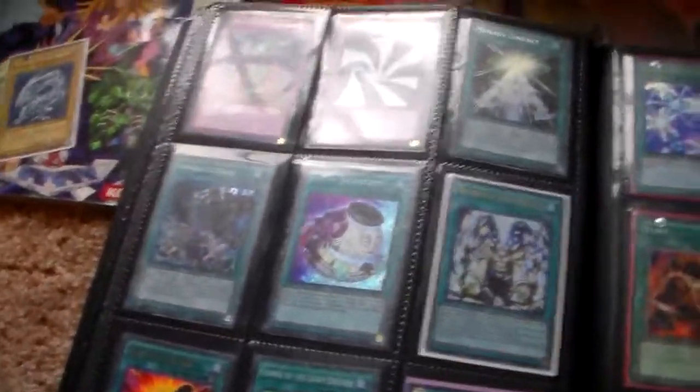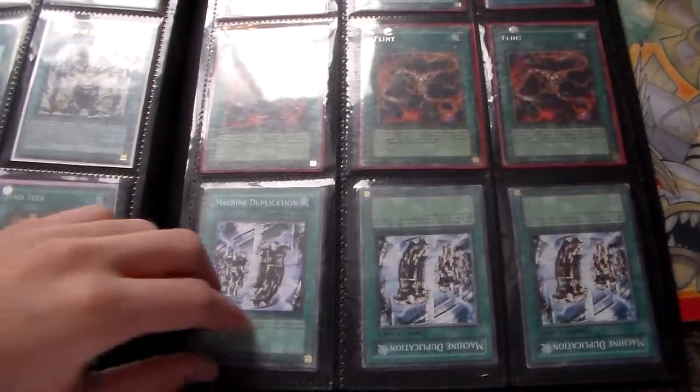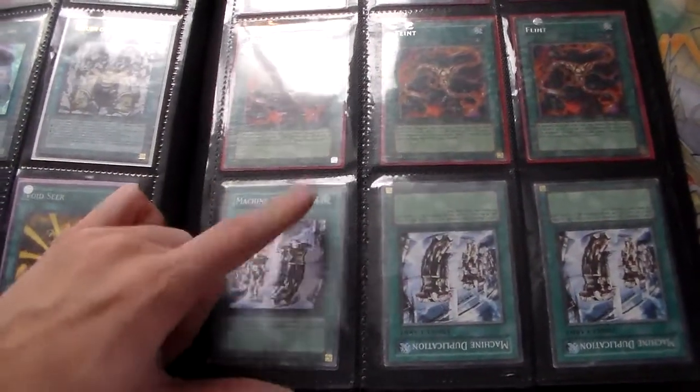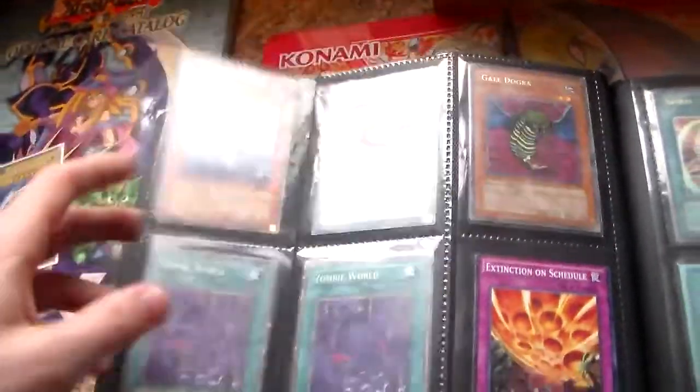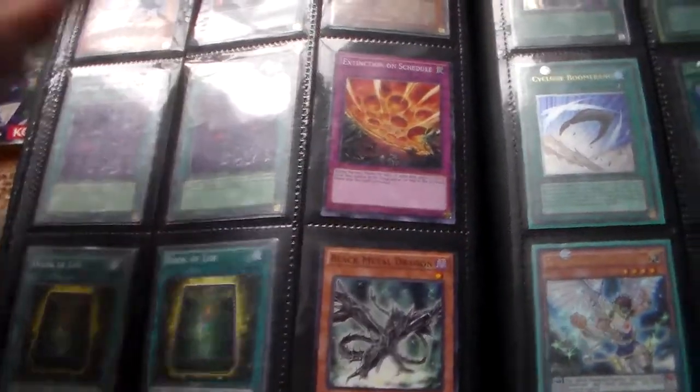I got some of these out of new packs I bought from Walmart. And some ultis — these are common Machine Dupes. This one's for trade, the other two aren't because I have a friend going to make a Despot deck and he said he needs those. Red Eyes Fusion, Genex Undine — these are both miscuts, the top half is missing.